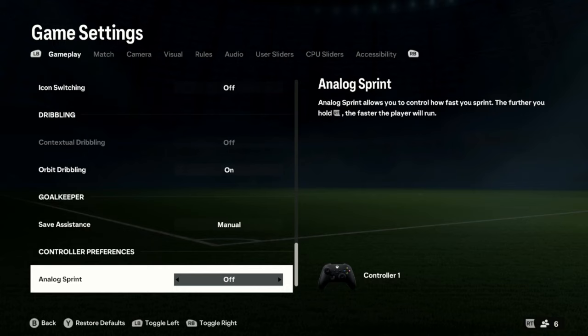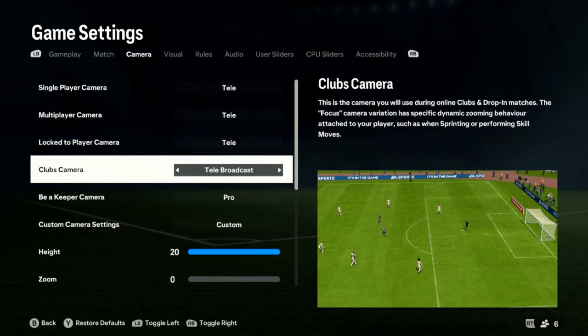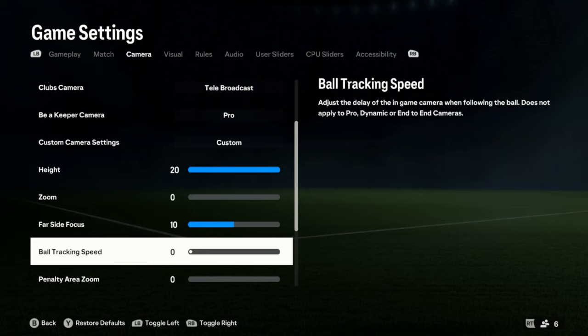For camera settings, I have it on tele. Tele is like a tilted camera, and that makes it so I can see every single little dribble I'm doing. Height: 20. Zoom: 0. Far side focus: 10. If you have the ball tracking speed on anything other than zero, you are silly — it delays the camera tracking the ball. Get it straight off.